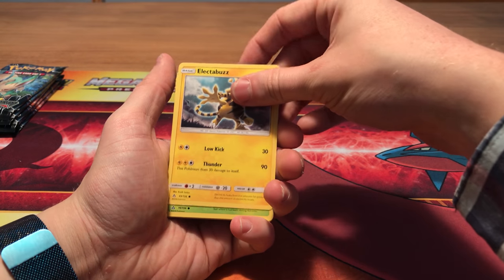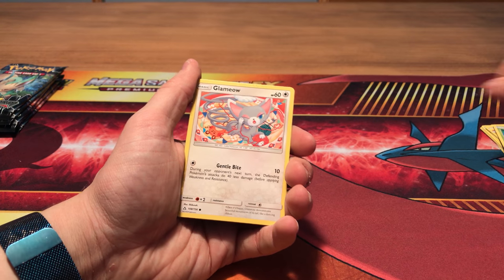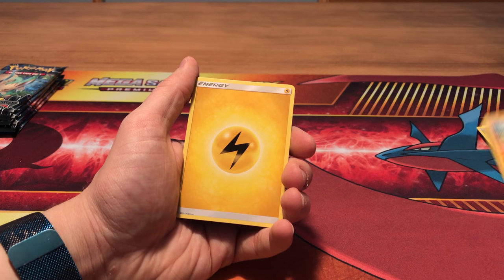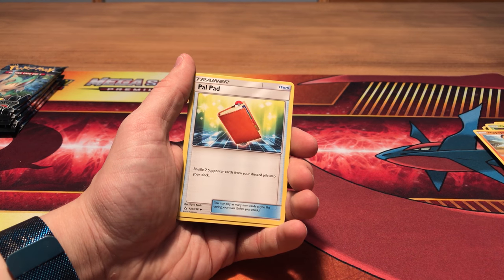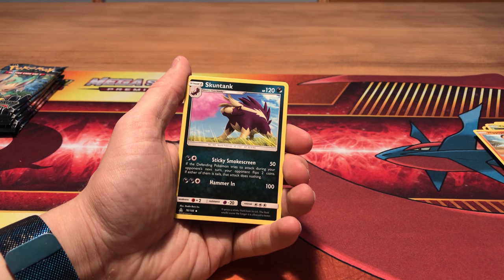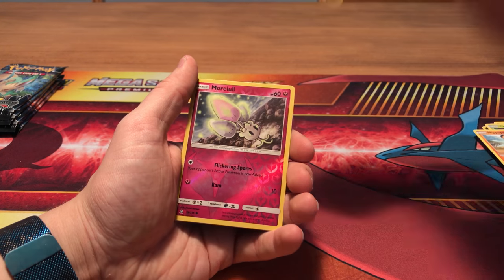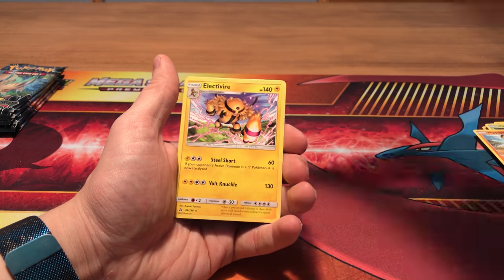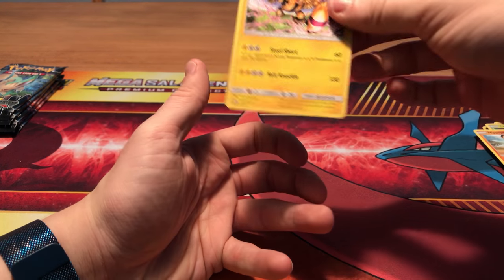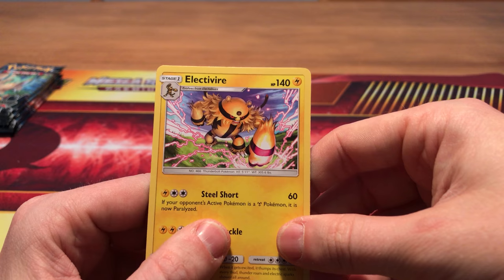We start pack four with Electabuzz, Cherubi — in the same style as the Drifloom — Glameow, Snover, Hippopotas, a lightning energy again. We get a Palpitoad, we get a Skuntank, Gardenia. The reverse is a Monferno, and the rare is an Electivire — not holo, but still a really cool card. Look at that artwork and the foil spot — it's wonderful.